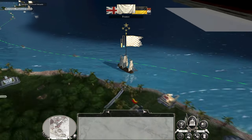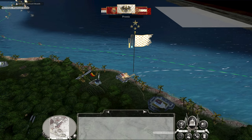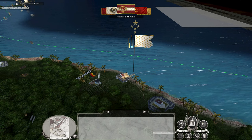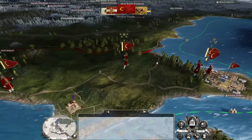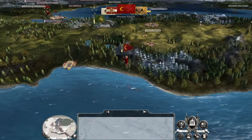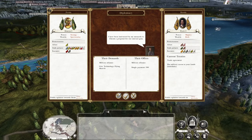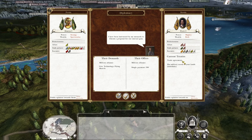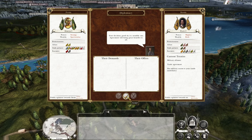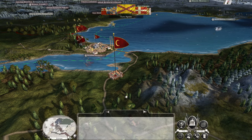Getting an alliance with Russia is really important because the AI seems to be really good at maintaining alliances — a lot less likely to turn on you than they used to be. Literally just as I said that, Russia cancelled their alliance. Apparently they can just cancel them.